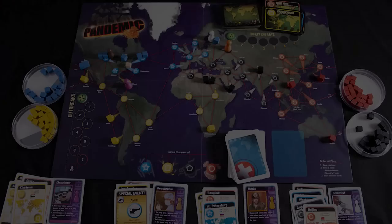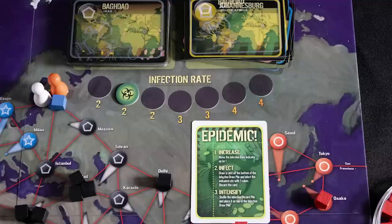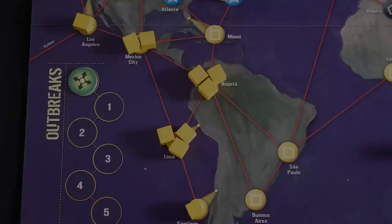Cured diseases are easier to remove from the board as well. Once all four of your actions are done you draw two player cards. If one of those is an epidemic, bad stuff happens: advance the infection marker one step, pull a card from the bottom of the infection deck and place three cubes in its location, place it in the discard pile, shuffle it, and place all of those cards on top of the infection deck. The final part of your turn is to reveal as many infection cards as the infection marker says and place one cube in each of those locations.